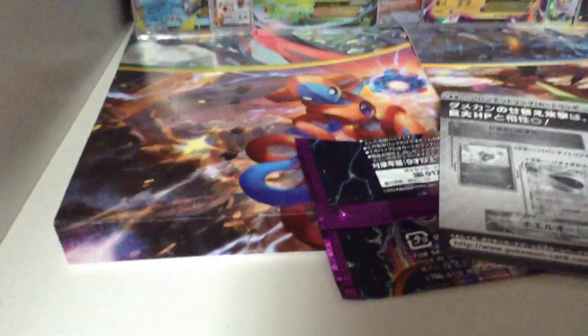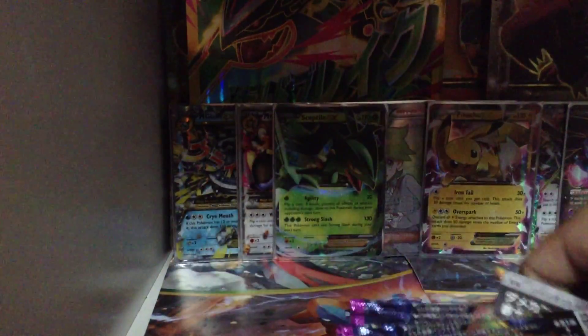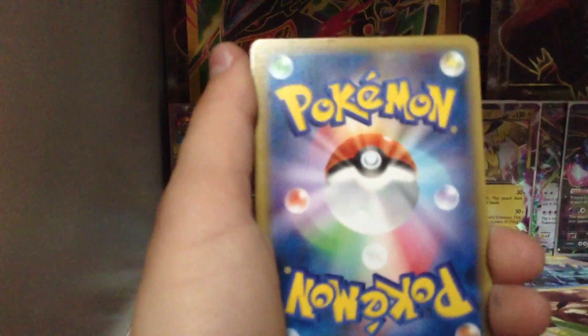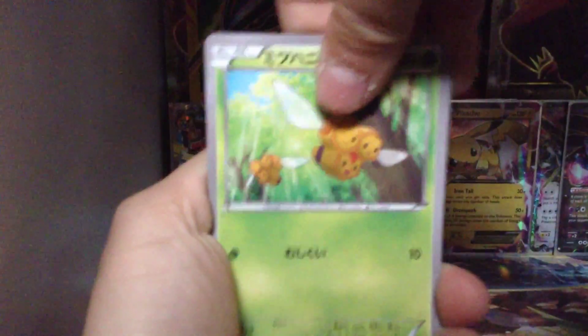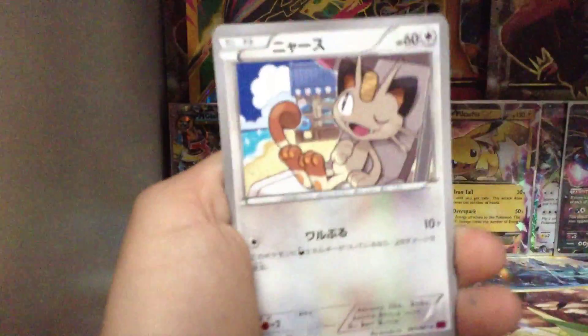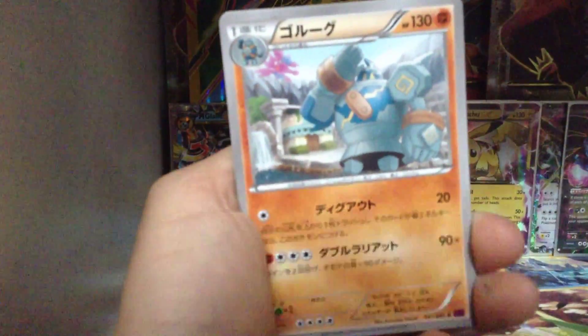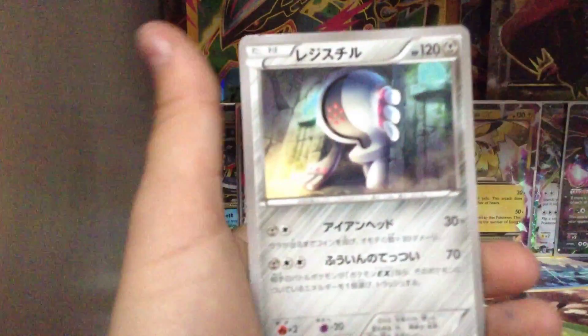Oh shoot, freaking camera. Okay. These are easy now, I need to put the trash. Code card. The card check is one, from the back. Kombi, Relicamp, Mail, Regirock I think it is, and Regis team.